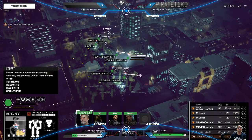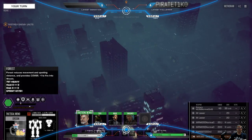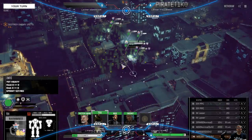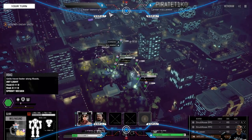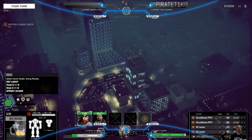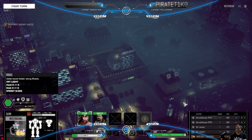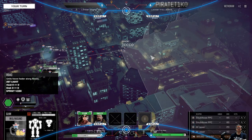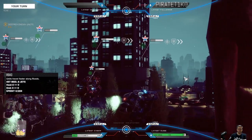Hey guys, let's go to a bar after the mission — I know a place. We've got a heavy lance to deal with. I'm actually going to send our lights to flank — let's see if we can use our lights to flank around. I consider the Omni a light even though it's 45 tons.